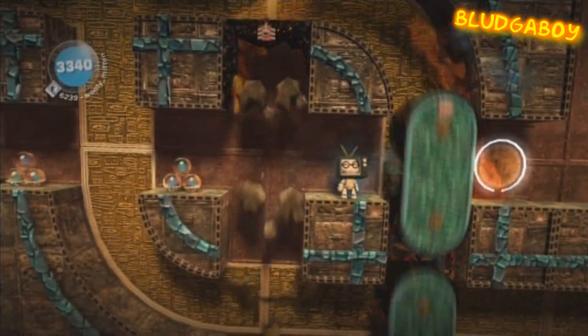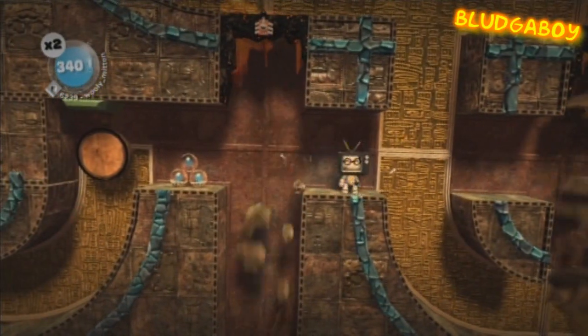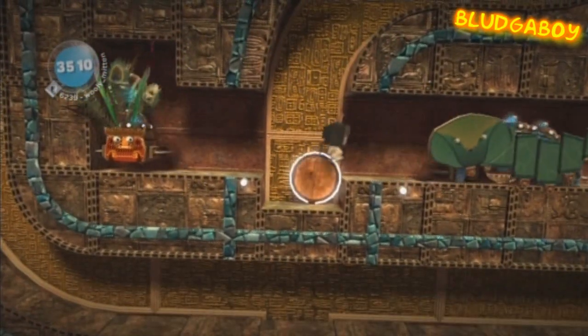Wait for the coals to fall after you jump over the gap, then jump over the gap again. Wait for the snake, jump over the gap, wait for the coals, jump over the gap, then follow the checkpoint until you reach the next level.